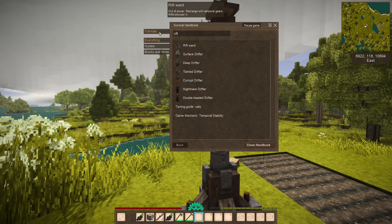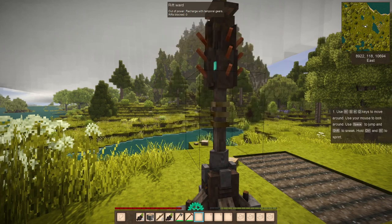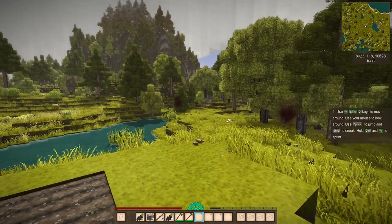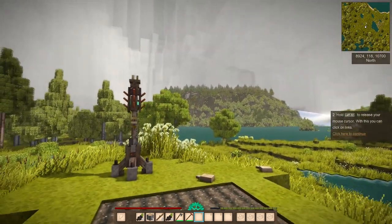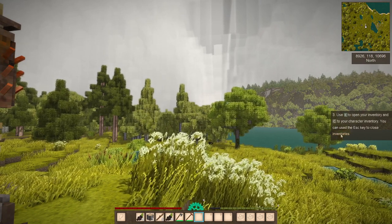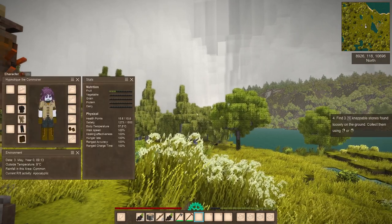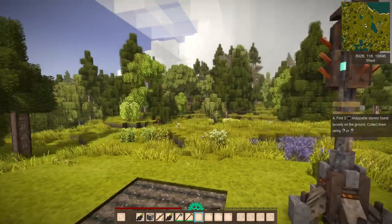Another thing about the handbook is now there's a tutorial — 'First Steps.' You can start this and it walks you through: use WASD keys, use your mouse to look around, use spacebar to jump and shift to sneak, hold left alt to release your mouse cursor, use E to open your inventory and C to get your character. This is pretty cool for somebody brand new to the game — that tutorial will help a lot.